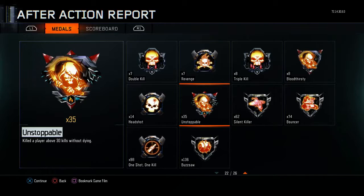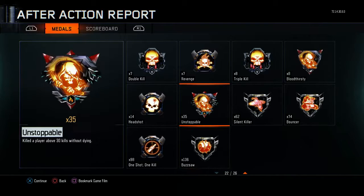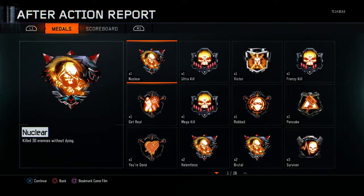Looking at the scorestreak breakdown: 62 kills with the Wraith, 74 kills with the Cerberus, and 136 kills with the Raps — so I'm going to keep the Raps next time. The Wraith and Cerberus worked really well, but I want to swap them for the Hardened Sentry and Mothership just to test those out. Let me know if you prefer this video in 1080p 30fps or tomorrow's 720p 60fps. If you enjoyed this, drop a like and subscribe — thanks for watching, see you in the next one!